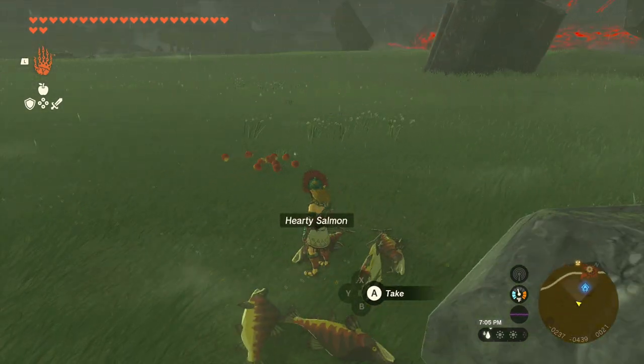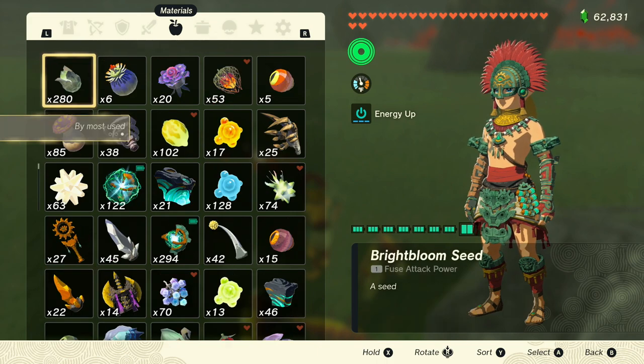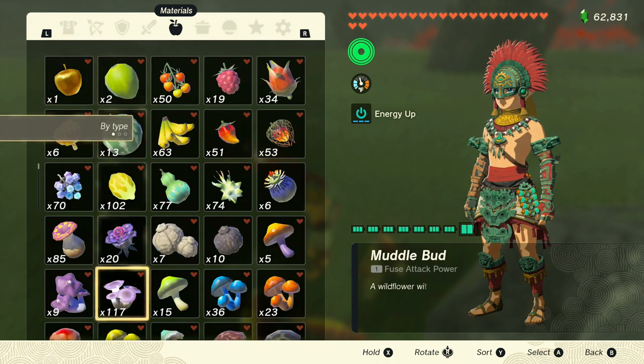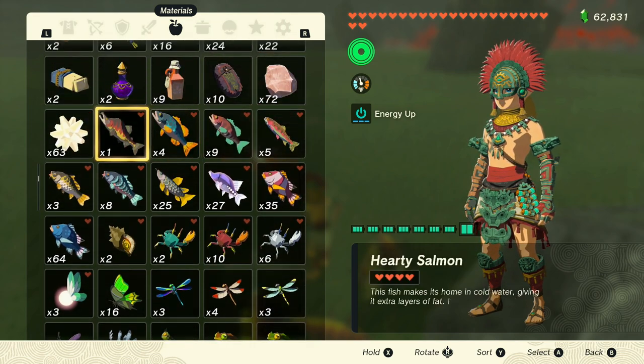So now you no longer have salmon in your inventory. Pick up one of them. Now if you look at it, you have one salmon in your inventory, so you can do the duplication glitch again.